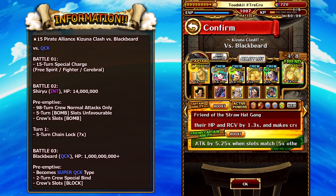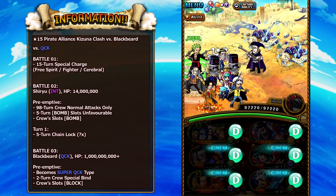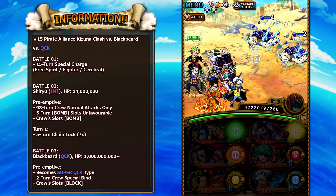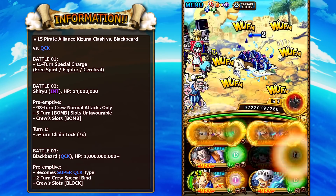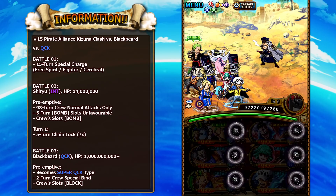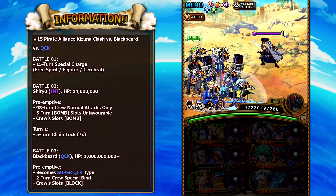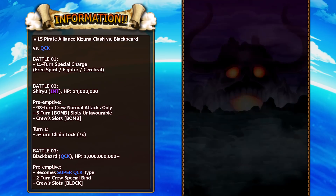Moving on to the final Super Boss variation versus Quick. For this one you want to build a Fighter, Free Spirit, or Cerebral team. We're building a pretty obscure Cerebral-based team, but you'll see how it works. Shiryu is the mini-boss in stage 2 — again with high HP compared to the 10-star difficulty. His preemptive is normal attacks only, 5 turns where bomb slots are treated as non-beneficial, and a full board of bomb slots. If you don't kill him on turn 1, he'll give you a 5-turn chain lock — probably around 1.1 or 1.2, not beneficial to your team at all.